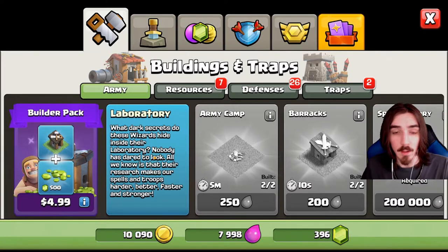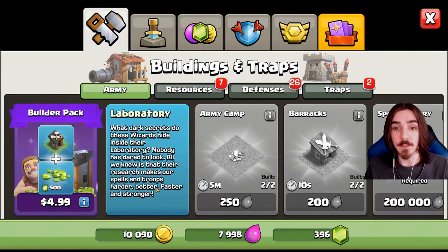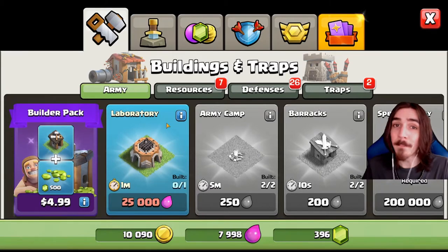What does the laboratory do? The laboratory is basically where our little weak barbarians, weak archers, giants, goblins, and every troop that we will ever get can go into the laboratory and just get so much stronger. The research makes our spells and troops harder, better, faster, and stronger - they're gonna have more hit points, do more damage, and all different kinds of stuff to make our armies stronger.